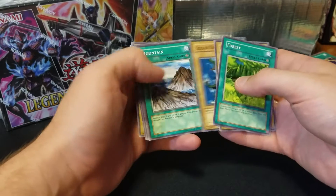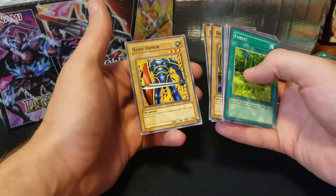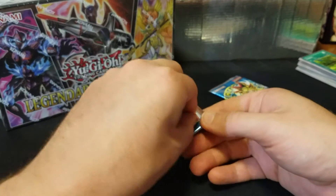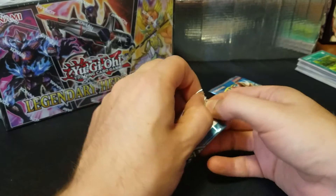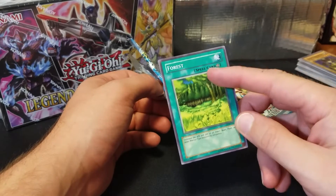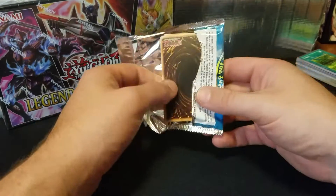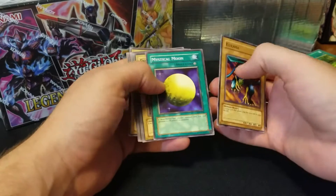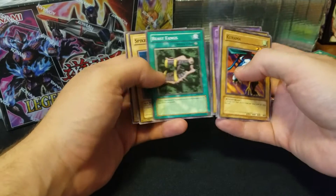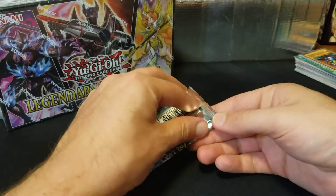Forest... oh, Flower Wolf — that's disappointing. I've never really had much luck with these. I'm thinking they're like reprinted packs — they've gotta be, because they say 'spell card' now. Back when they said 'magic,' Magic the Gathering was like, you need to change that immediately. Dark Fire Dragon. Nothing great so far out of these, except for that Pot of Greed.